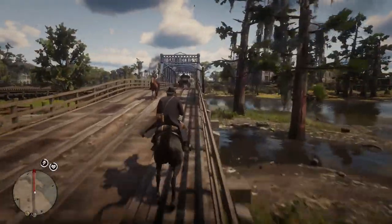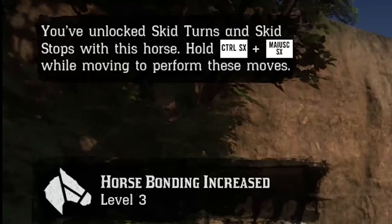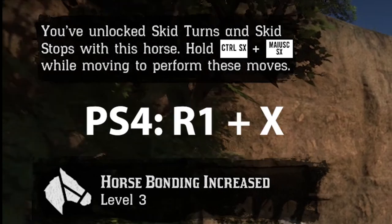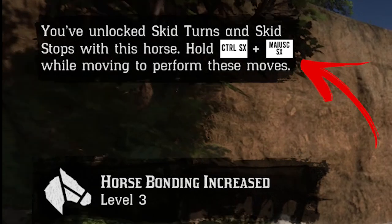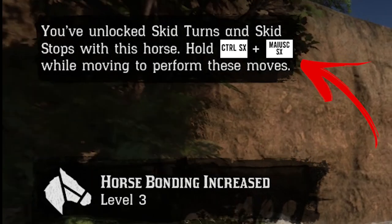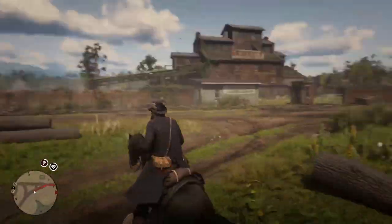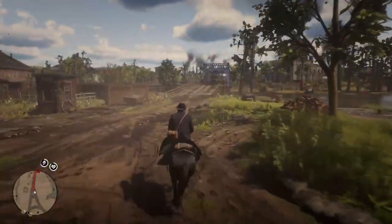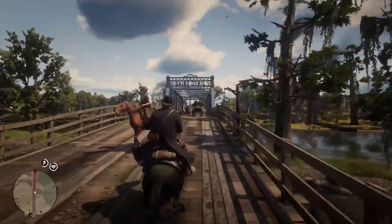These abilities allow you to turn more easily on dangerous turns, or in some cases to stop immediately to avoid falling down from hills. The skid turn can be done only while moving by holding R1 plus X on PS4, RB plus A on Xbox, or CTRL plus Left Alt on PC, while pushing one side direction button. The skid stop works the same way but without pushing any direction.